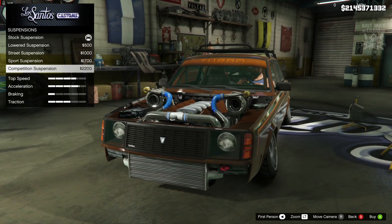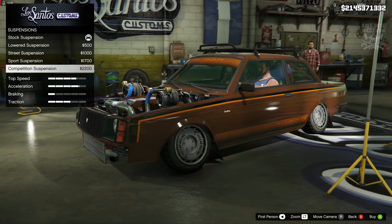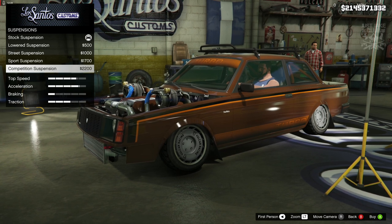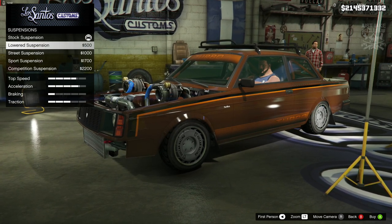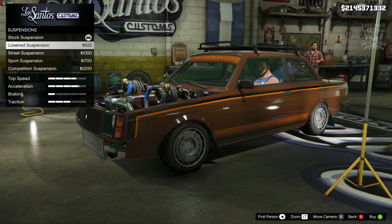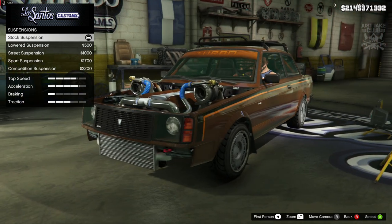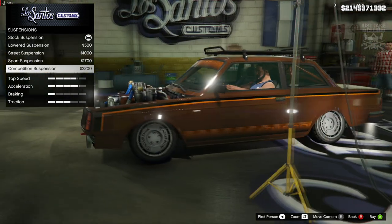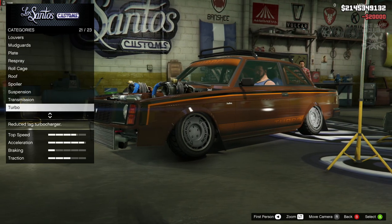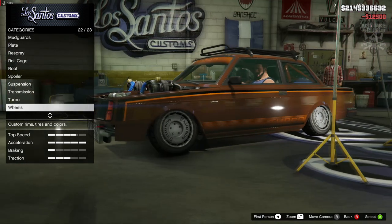For suspension I'm slamming it to competition suspension, which gives a nice camber. Interestingly when you go up through sports and street suspension the ride height doesn't actually raise much but the camber does change, and the stock suspension is crazy high. So we're going with competition suspension for that awesome camber. Then we'll grab the race transmission and the turbo tuning.